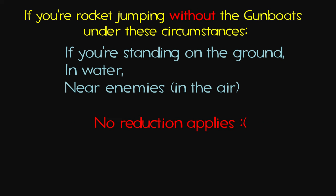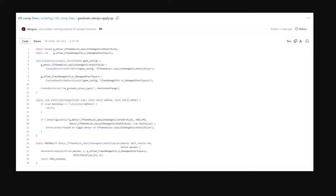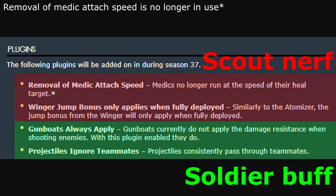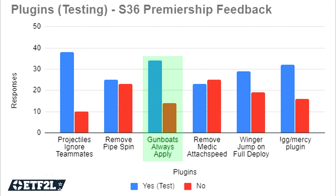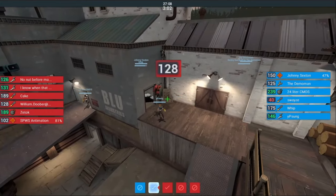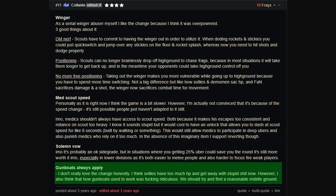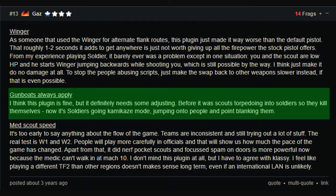Without the Gunboats, no reductions apply when you're in water, on the ground, or near enemies. ETF2L decided to fix this by implementing a plugin that makes the Gunboats always apply — presumably in an effort to buff Soldier — implemented in October 2020, with Uncletopia also surprisingly using this plugin. However, this was a pretty divisive topic, as people felt it would lead to more powerful bombs for less effort due to the survivability of not taking as much damage when next to enemies. The general consensus seems to be that it may just be a little too much, given the lack of self-damage when standing next to enemies.